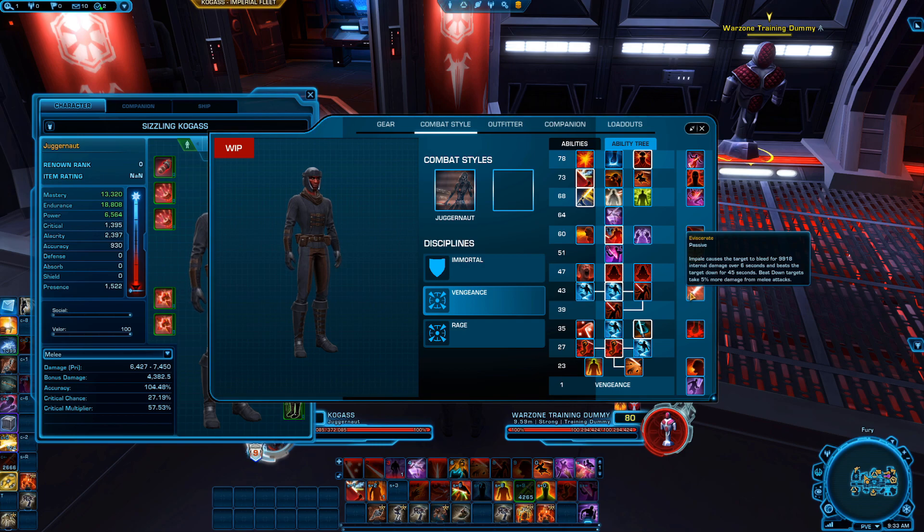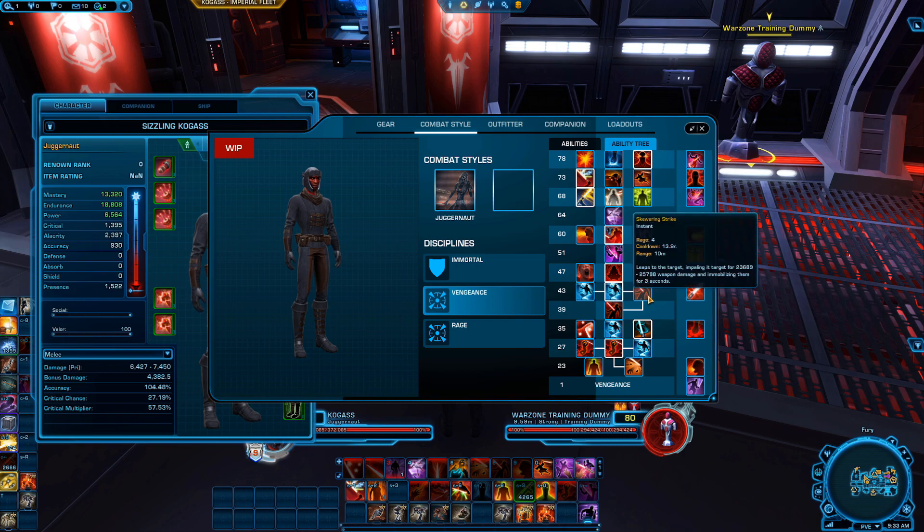At level 39 we got Impale — the juicy Impale. This is our biggest hitting hit as a Juggernaut, I love it. We also got Bloodbath — Vengeful Smash spreads your bleeds to all targets if at least one target is already affected by a bleed. In addition, Sweeping Slash does 25% more damage to bleeding targets. At level 43, Impale causes a target to bleed for additional damage.